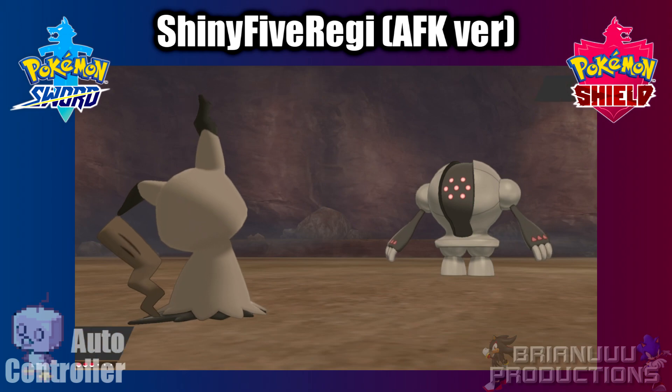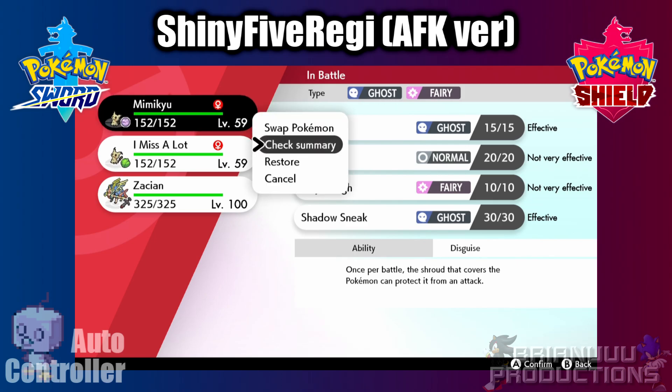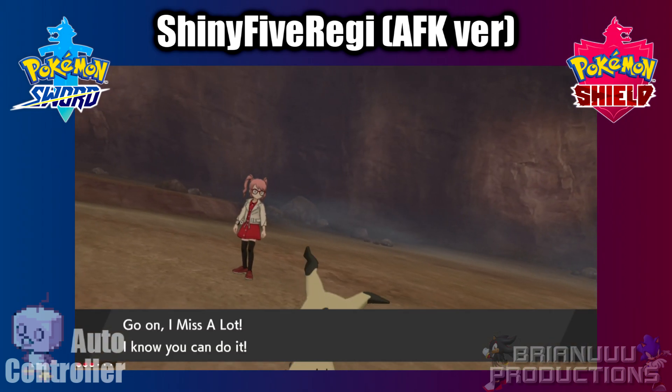When you go into the battle, if you don't see the 2 presses happen or the cursor goes to the Pokemon button, that means the ticks are too low — the program thinks the Pokemon is Shiny. If the 2 down presses happen over 1.5 to 2 seconds after the UI shows up, the ticks are too high.